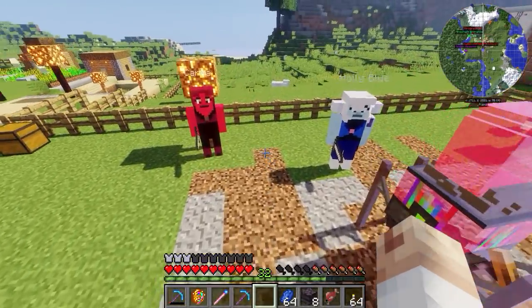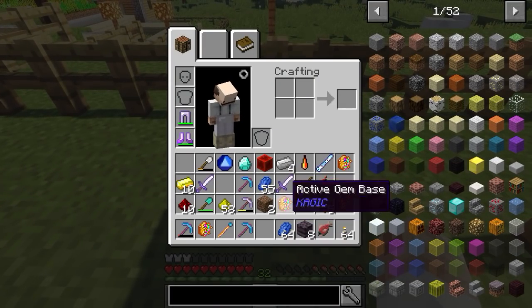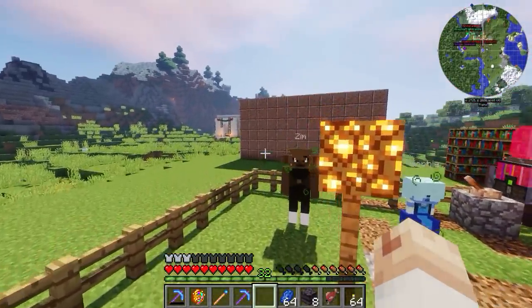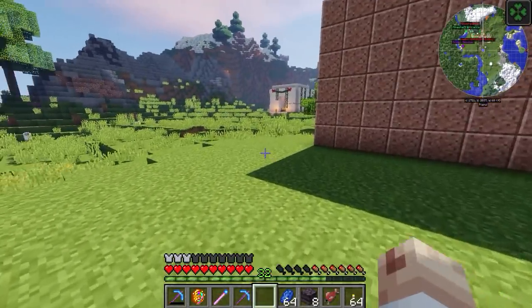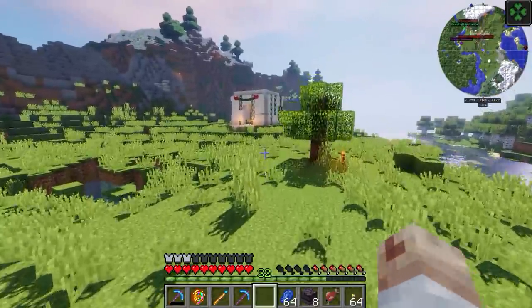Oh my gosh — efficiency four, unbreaking three, fortune three! That is probably one of the best I've ever seen! If we anvil these two together we can get efficiency five, which is exactly what we needed. Let's try it out right now and place the anvil down. Wait, I don't have an anvil — all my items are with the pearls. We gotta check there.